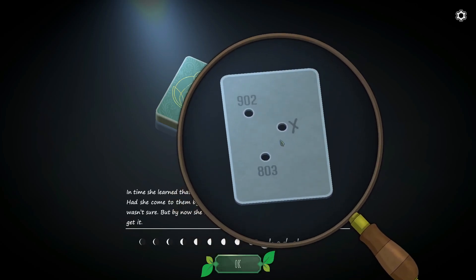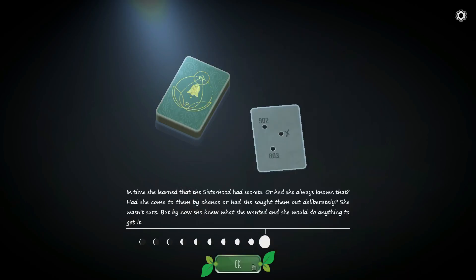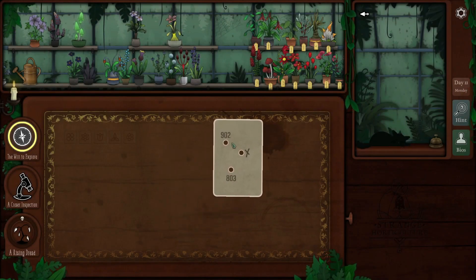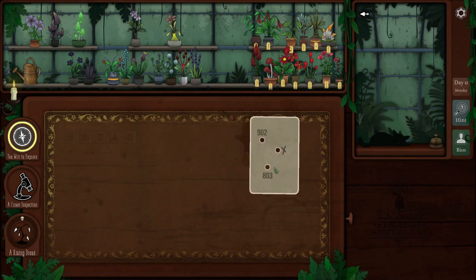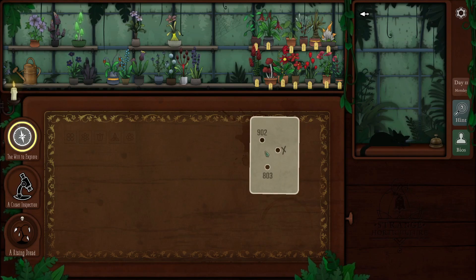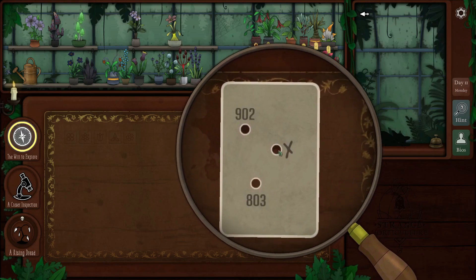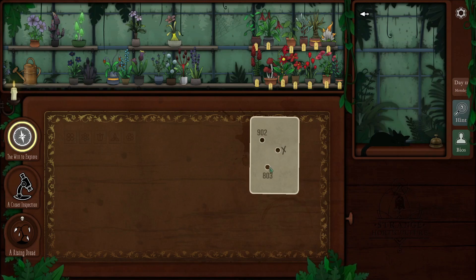So this is interesting — what does this even mean? One thing I can count on is these clues, hints, and puzzles are getting more and more elaborate as the game progresses, which is definitely what you want — more of a challenge. Now this will be interesting: 902, 803. Obviously this goes on our map. We're going to need to line up two points, I assume, and then that'll give us the location of the third — where we need to go.